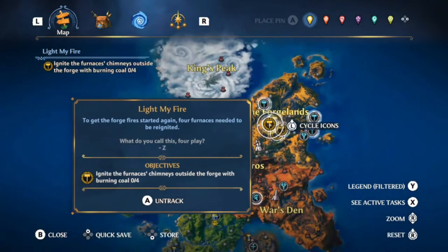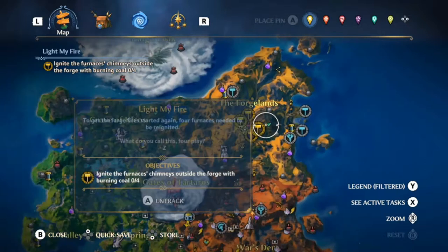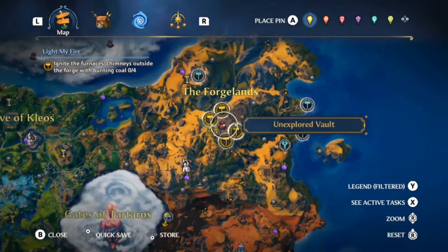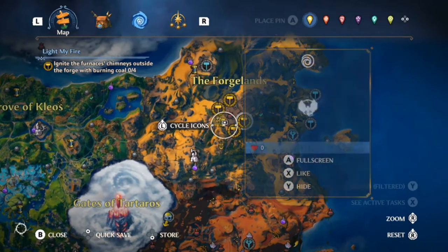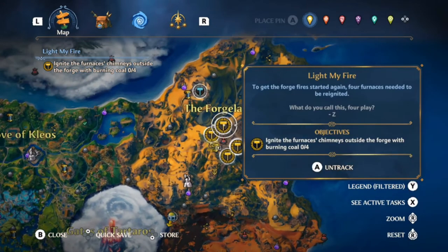Hello everyone, welcome back to Neokills Gaming. We're back with some more Immortals: Phoenix Rising. And today we are going to be doing quite a few quests here to get the second blessing in the Forgelands — Hephaestus's Blessing.